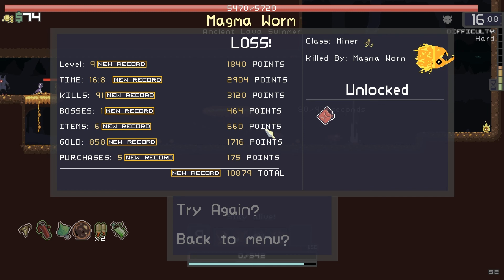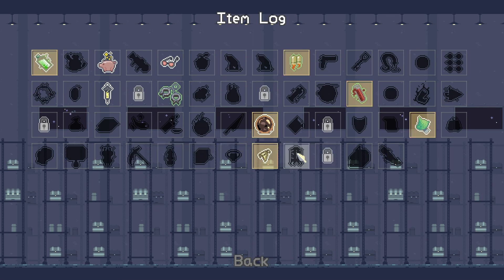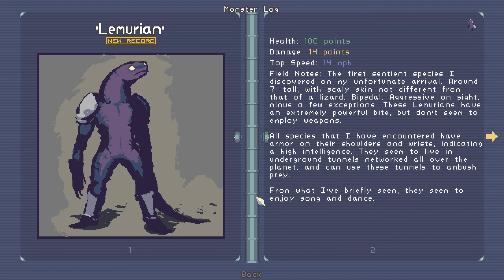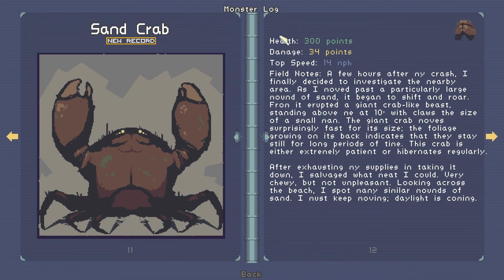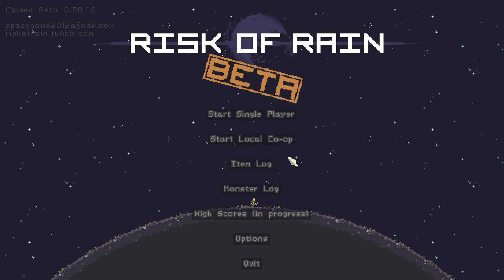A new record for this beta build. So the item log again — we'll take a quick look. Flashing items I guess are new, which is awesome — I like that a lot. I like the item log; a lot of games don't do it enough in my opinion. Now the monster log — there we go. Lemurian, new record. We got a few: there's a jellyfish, there's a crab guy, sand crab. Oh cool — it gives you their health, the damage they do, and their speed. That's really neat. But that's it, that's the end of this video. Next time we will take Handy out for a test drive. Thank you for watching everybody, and I'll see y'all next time.